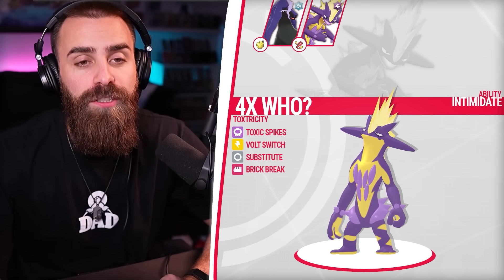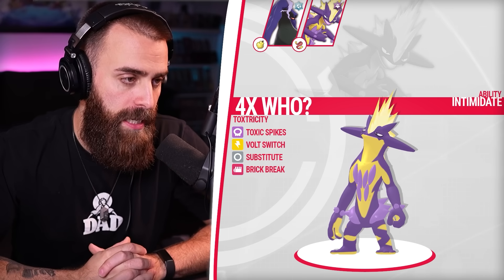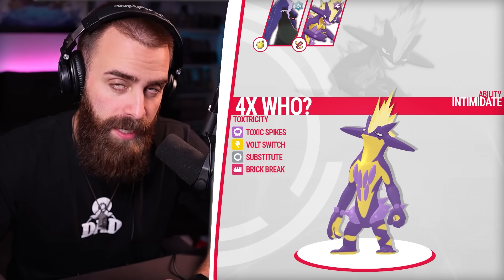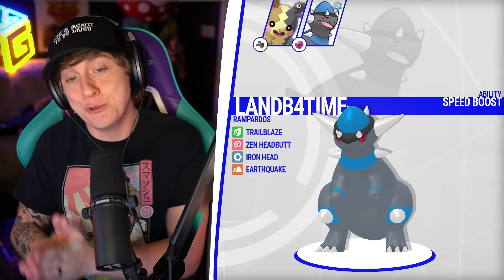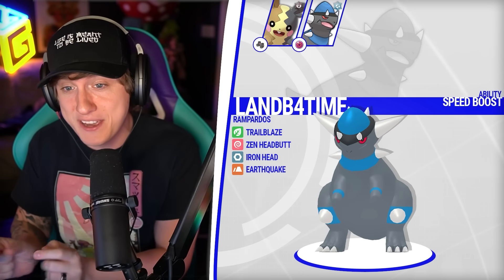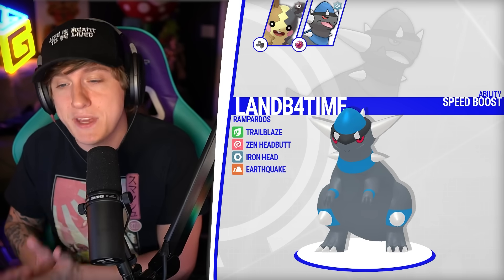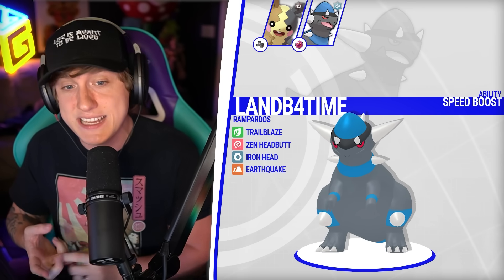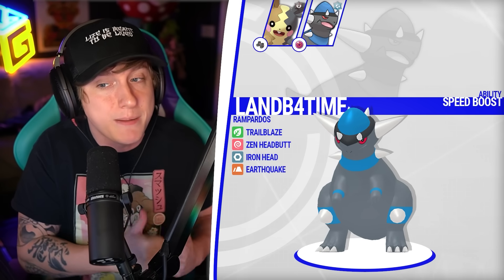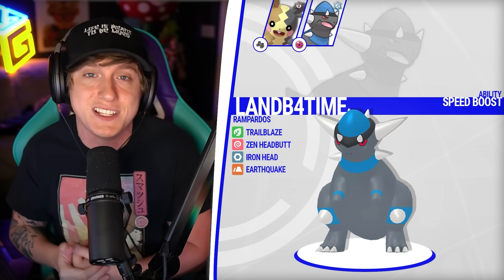Our Ground Ghost Toxtricity is no longer four-times weak to anything. We're holding Focus Sash, running Intimidate, with Toxic Spikes, Endeavor, Brick Break, and Bolt Switch to pivot around the Intimidate. I absolutely love Rampardos — one of my favorite fossil Pokemon. He's typically not the best, but today as a Psychic Grass type he might cook. Becoming Psychic Grass does make me quad weak to Bug, but I gave him Speed Boost. With Trailblaze, if I get Speed Boost and then Terra Steal, I have Iron Head — he could definitely cook today.